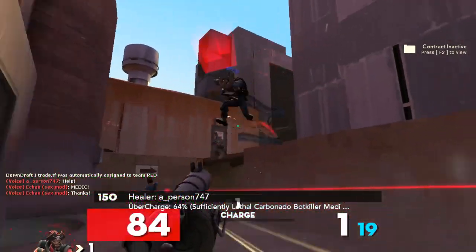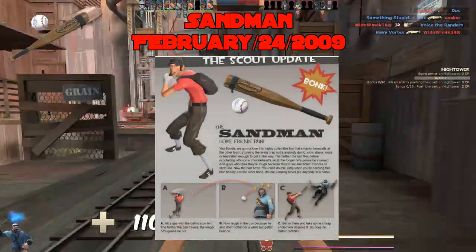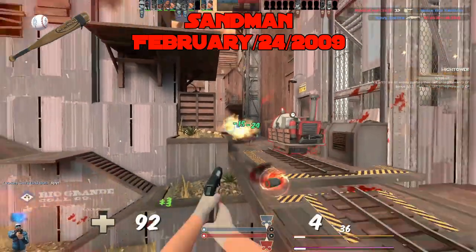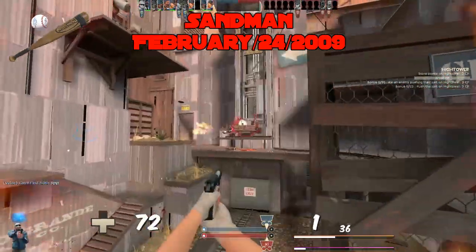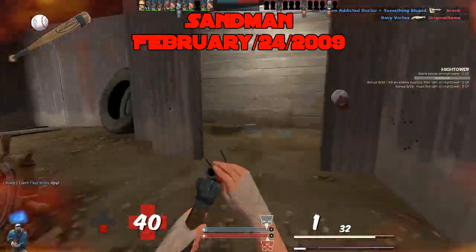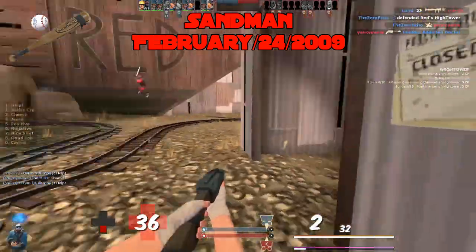Let's start where we left off, at the Sandman, added February 24th, 2009. The Sandman in its current state is kind of a joke — it isn't unusable or anything like that, but a 15 health penalty so you can effectively do 15 damage from a slight range is not worth it in most scenarios. The slowdown hardly ever does enough to help Scout actually secure a kill. D tier.